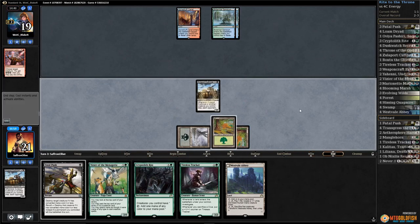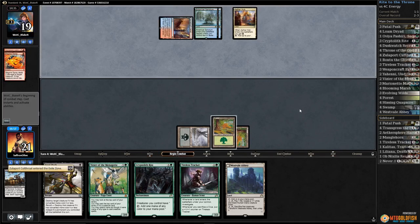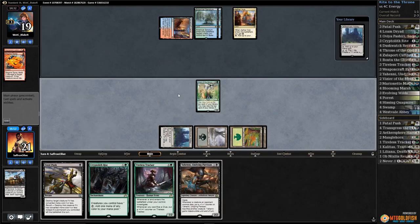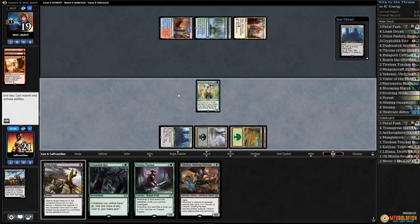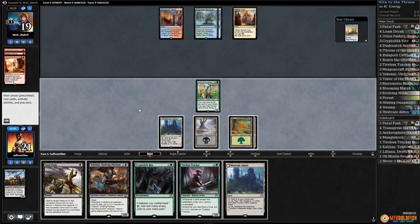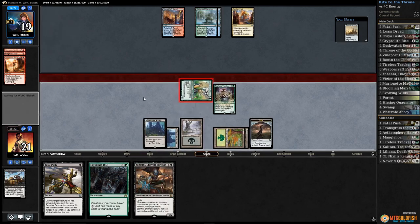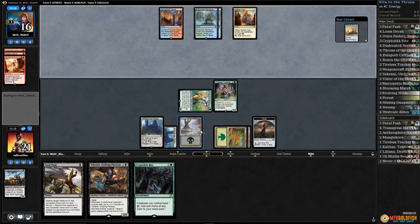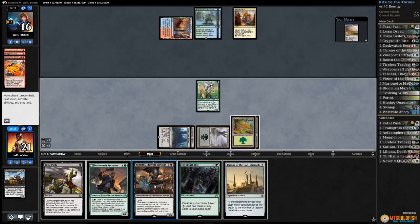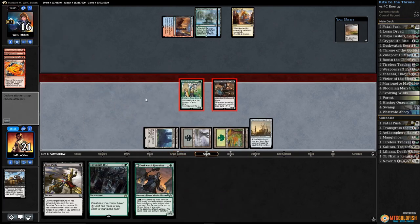Play Zulaport Cutthroat, hope our opponent doesn't have a planeswalker. Untapped land, Magma Spray — not a planeswalker, passes. Play Westvale Abbey, play Vizier, pass the turn. Sweltering Suns cycled — at least Vizier is a little harder to kill. Opponent passes. We draw land — Throne on top! Play Tireless Tracker, Westvale Abbey, get a Clue, get in with Vizier, pass the turn. Opponent passes — crack the Clue. Play Yahani, play Throne, attack with both.